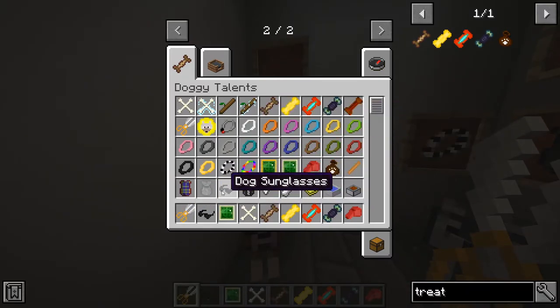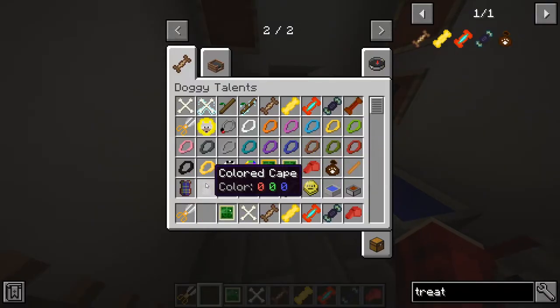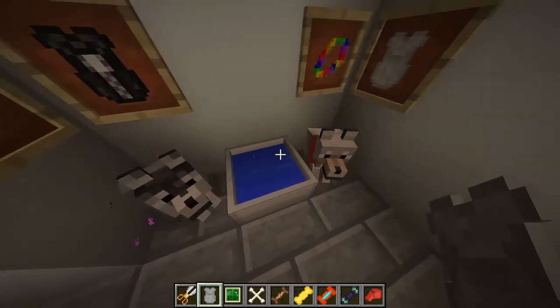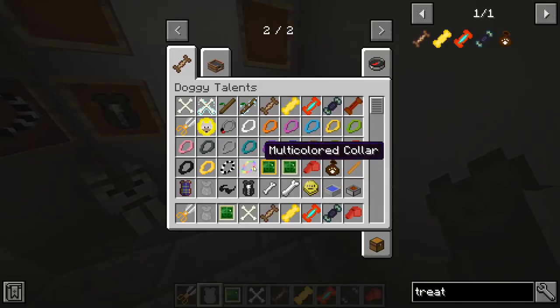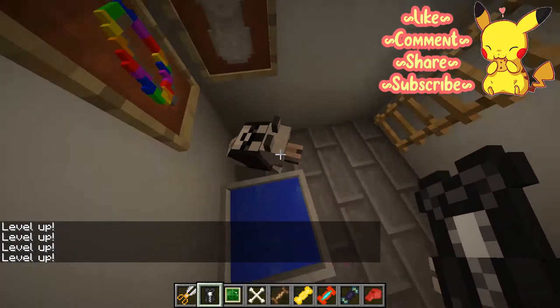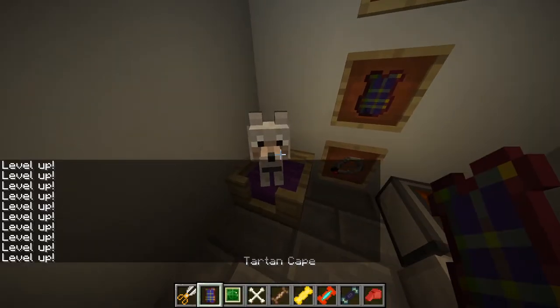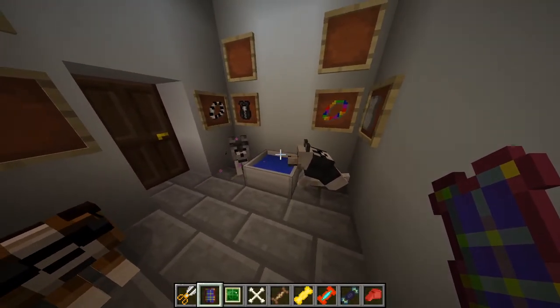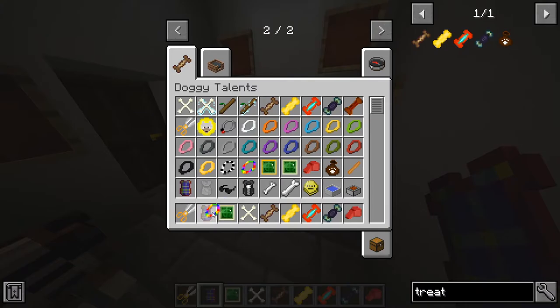Now we're going to decorate our dogs! You get all these cute little collars and outfits — you can put sunglasses on them, put sweaters on them. Oh, you can't really see that one, that was a bad idea. Look, he's wearing a wolf outfit — and he's a wolf! There's also a nice little rainbow one.